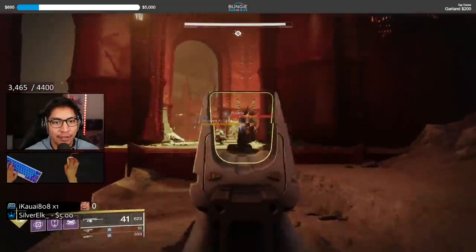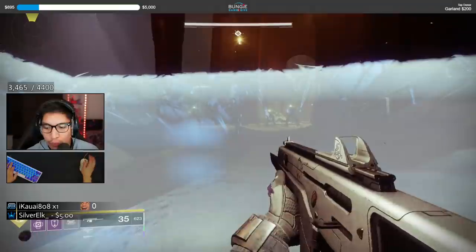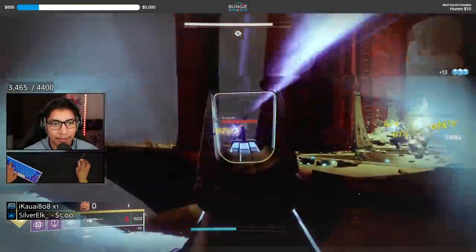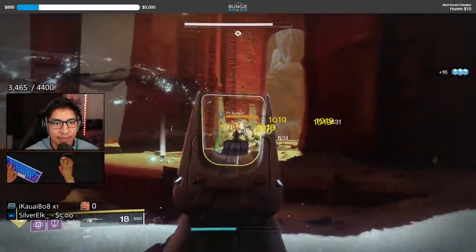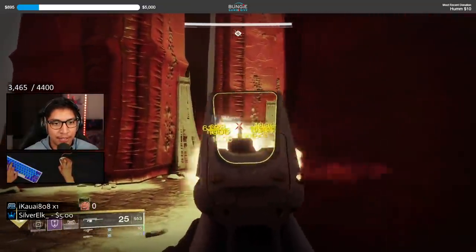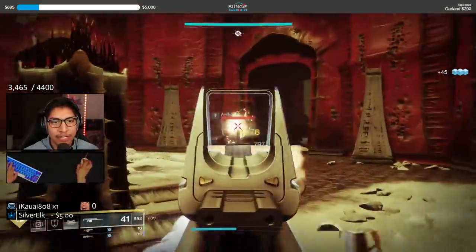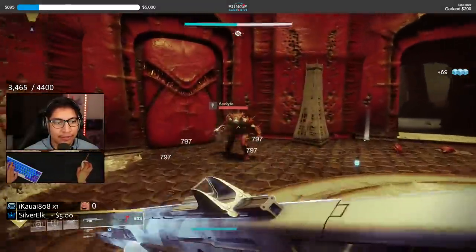Being cautious of my surroundings, we're going to start off this first engagement — pop a rally barricade for that increased reload speed and take out these acolytes here in front of me. Go ahead and throw a grenade to shut down the pit keeper. We're going to get our overshield health regen right there and increased damage — it's going to allow us to put in some pretty good damage.